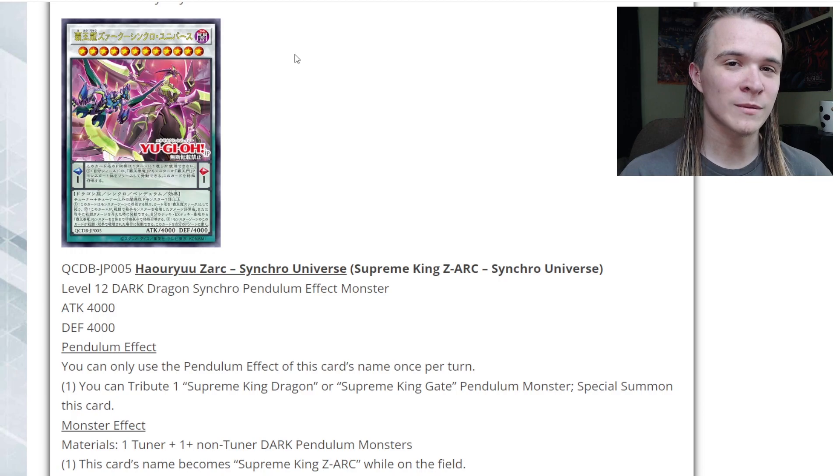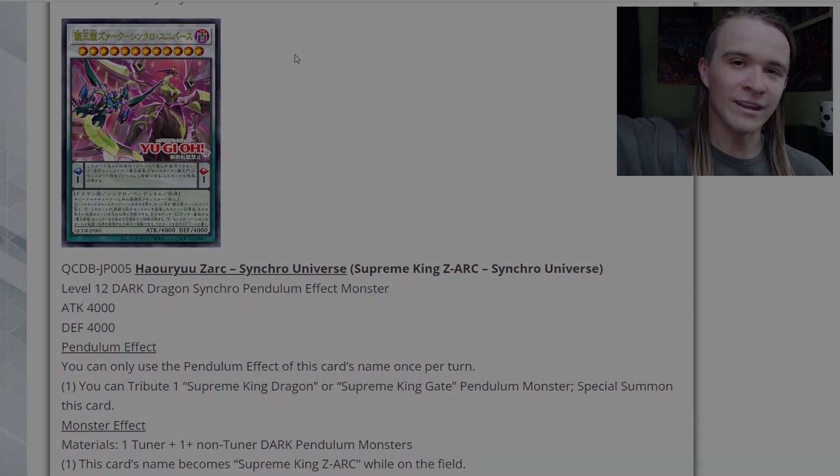We're going for 5000 subscribers by the end of 2023. If you want to support me directly while getting some awesome TCG merchandise, check out Tapio Cards down below and use code aurora5 for 5% off your purchase at checkout. Thank you all so much for watching — I'll see you in the next one. This is Aurora signing off.